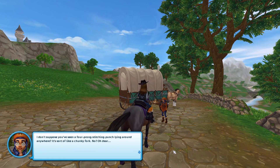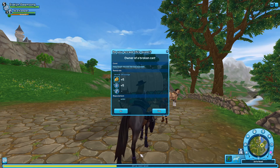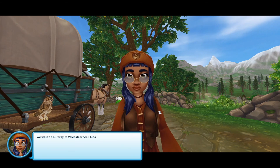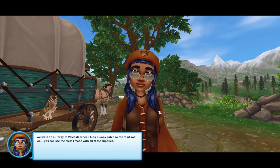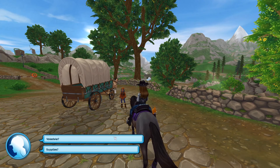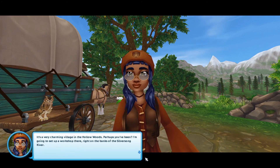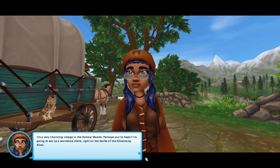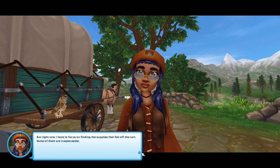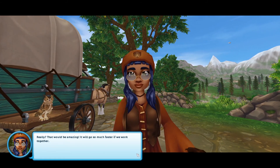I don't suppose you're seeing a four-prong stitching punch lying around anywhere? It's sort of like a chunky fork. Oh dear. My name's Farrah, and this handsome feathered fellow is Toby. We were on our way to Valedale when I hit a bumpy patch in the road, and you can see the mess I made with all these supplies. Valedale? It's a very charming village in the hollow woods. I'm going to set up a workshop there, right on the banks of the Silver Song River. But right now I have to focus on finding the supplies that fell off the cart — some of them are irreplaceable. I could help? That would be amazing, it will go so much faster if we work together.